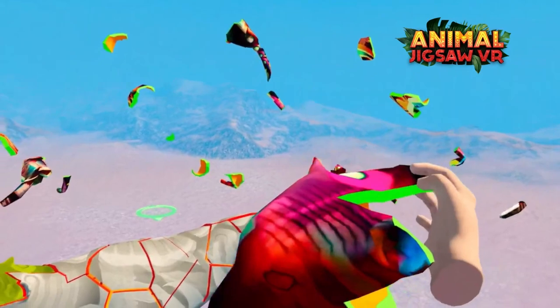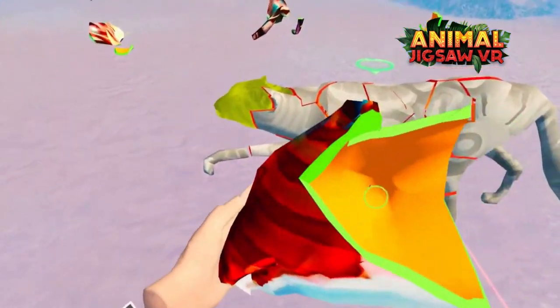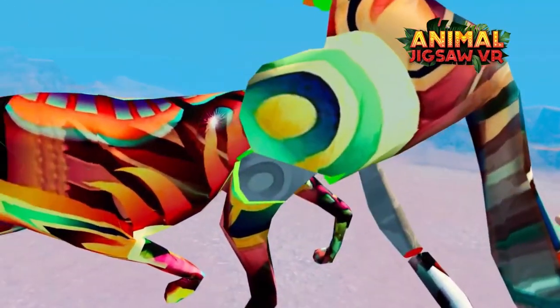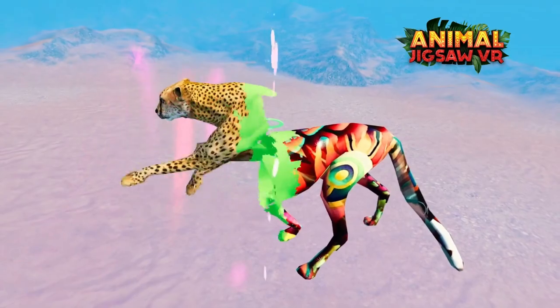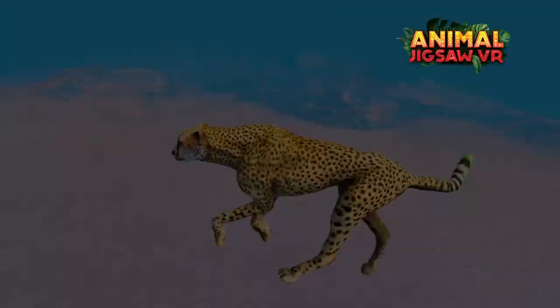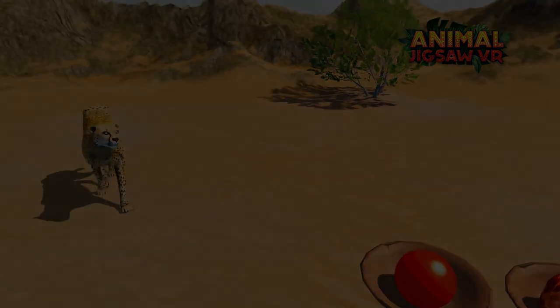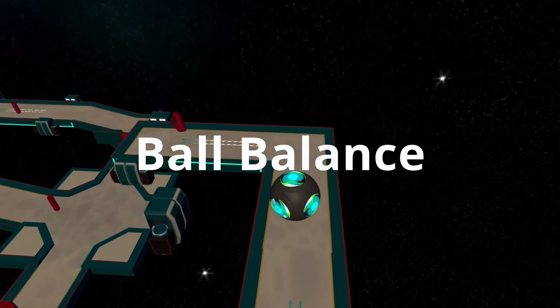Next up is Animal Jigsaw VR, a puzzle game offering a relaxing and educational experience. The game focuses on different animals and their habitats, immersing players in the beauty of nature — you can socialize with cheetahs on the savannah or listen to the peaceful sounds of a meadow. The gameplay involves completing 3D puzzles of varying complexity, with over a dozen levels of increasing difficulty, each level unlocking a new region and expanding your animal collection.